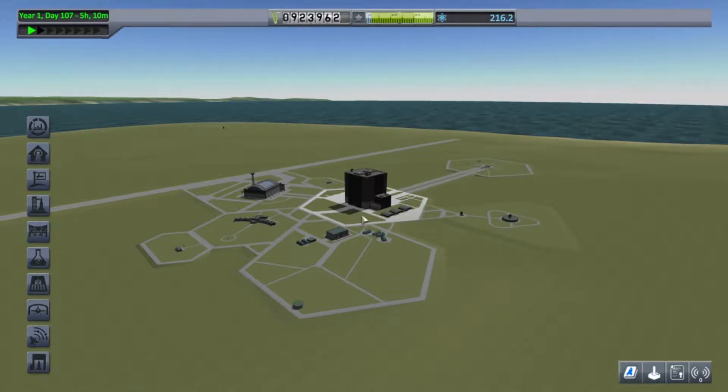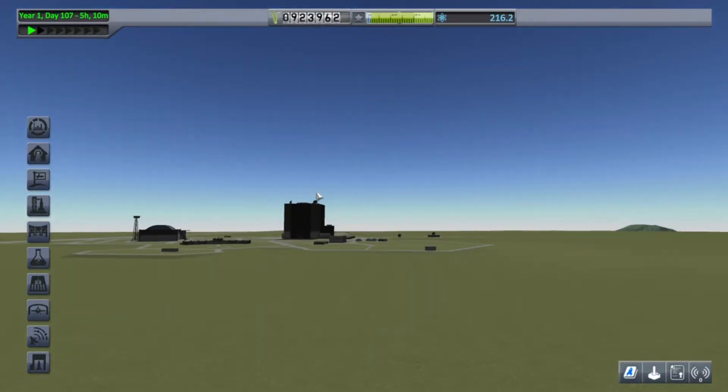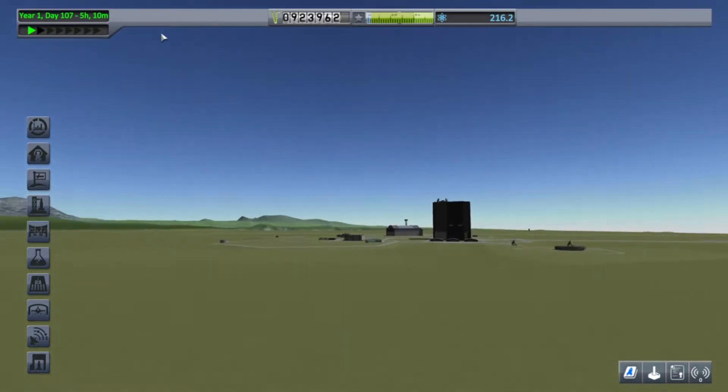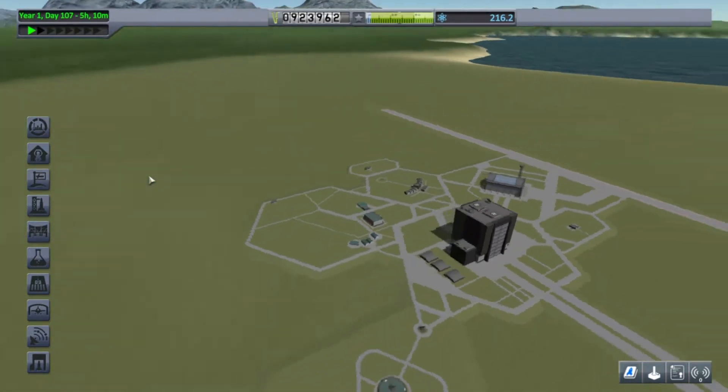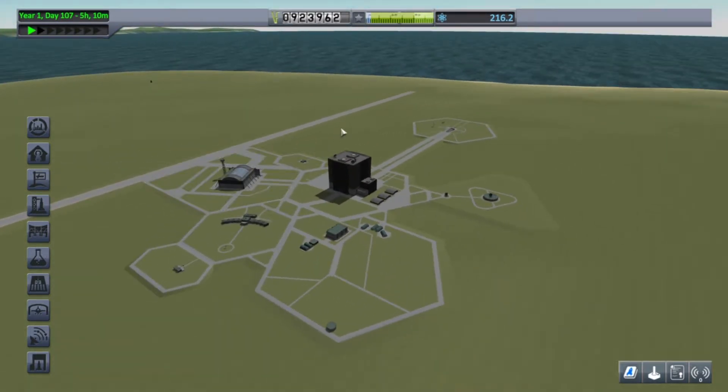Welcome back to Kerbal Space Program episode 9. My current mission is to land on the moon, wherever it is — probably on the other side of the planet right now. What is important is I need a lot of money to build a giant booster that I'm going to be building in this episode and launching and testing. Also, I really want to get this to 1 million. We're at $923,962 Kerbin bucks, whatever you want to call those.